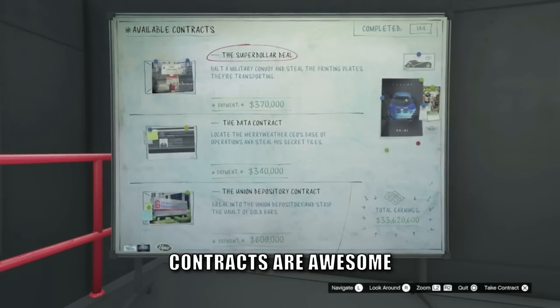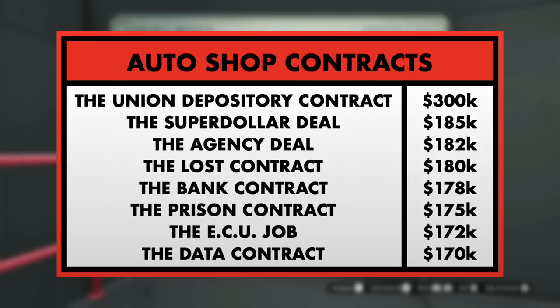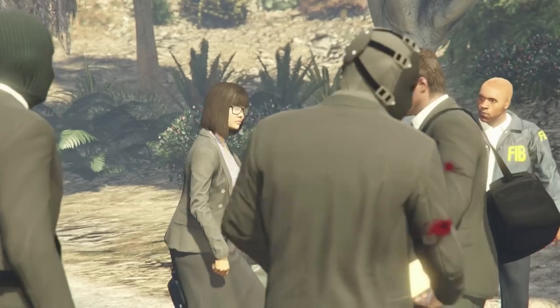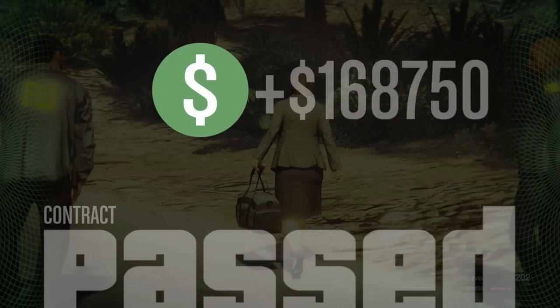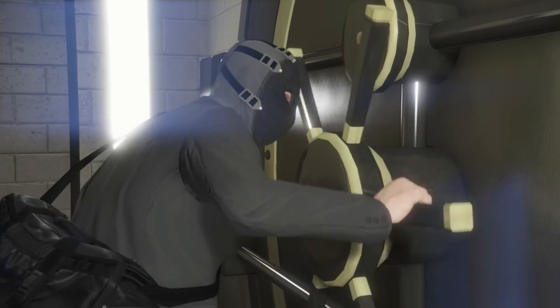But the best thing about the auto shop is the contracts — these are nice little mini heists you can do in order to make more money. There are a total of eight mini heists paying between 170,000 to 300,000, but these can quite often be part of double money event weeks, meaning the host can bank up to 675,000 for the Union Depository contract. On an average playthrough this should be completed in under 20 minutes.